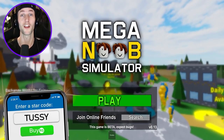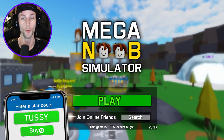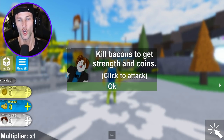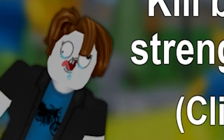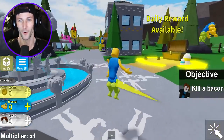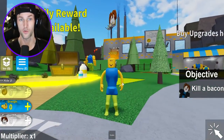Welcome back to another Roblox video! Today we are going to be playing Mega Noob Simulator. Kill bacons to get strength and coins, click to attack. Why does the bacon look like that - is that him getting punched in the face? This is what we look like when we first come out, just a scrawny little noob. Oh my gosh, whoa dude!